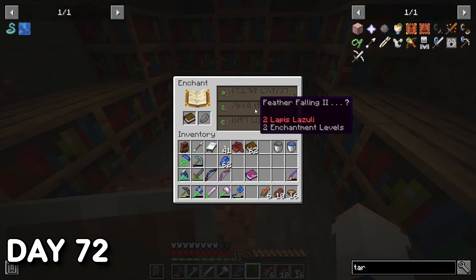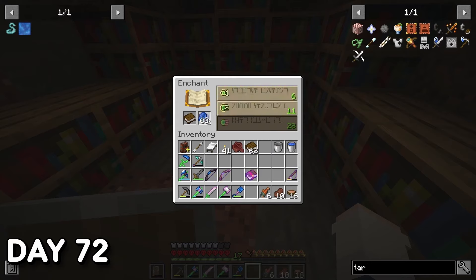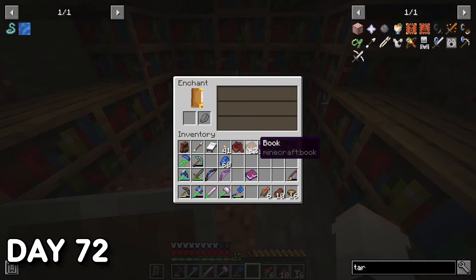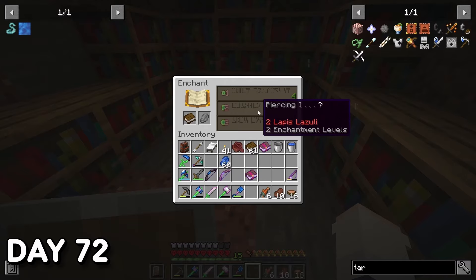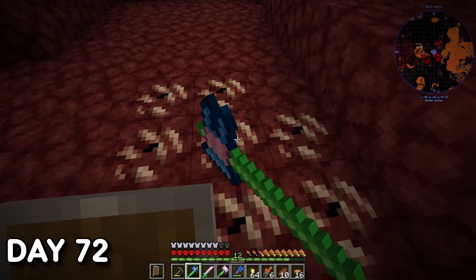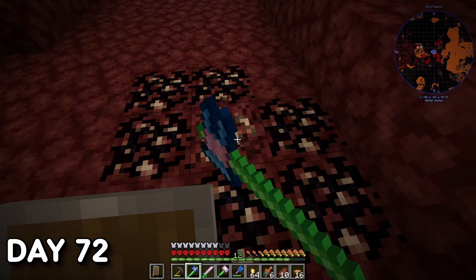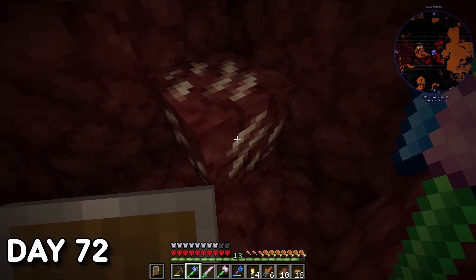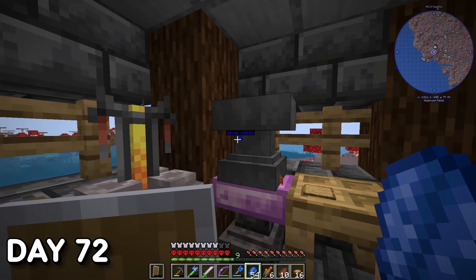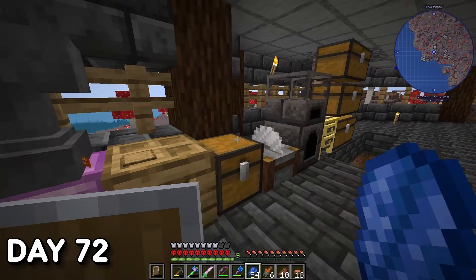Day 72. I wanted to get Feather Falling on my boots to be as prepared as possible for the dragon fight. I spent levels on cheap enchants until Feather Falling came up, managed to get two Feather Falling 2 books but was short on levels for the last one, so I mined some Nether Quartz for easy XP. I finally added Feather Falling 3 to my boots — better than nothing.